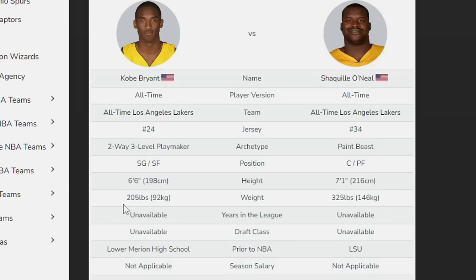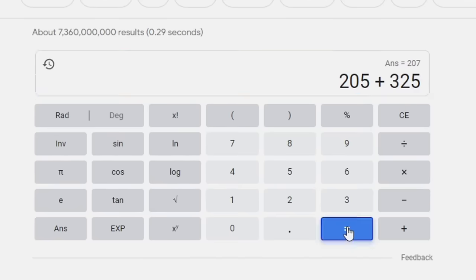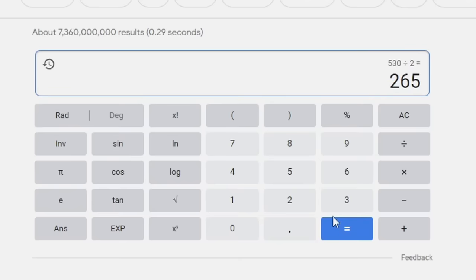For the weight, we're doing the same thing. Kobe is listed at 205 pounds, Shaq at 325 pounds. Adding those and dividing 530 by two gives us 265 pounds. But that's not possible in the 2K builder for a small forward, so we're just going max weight on this build.